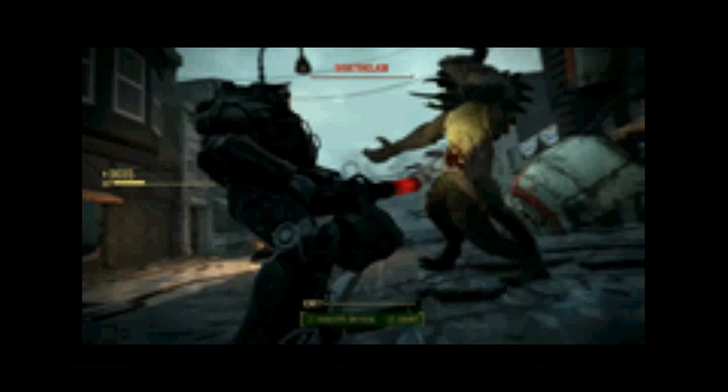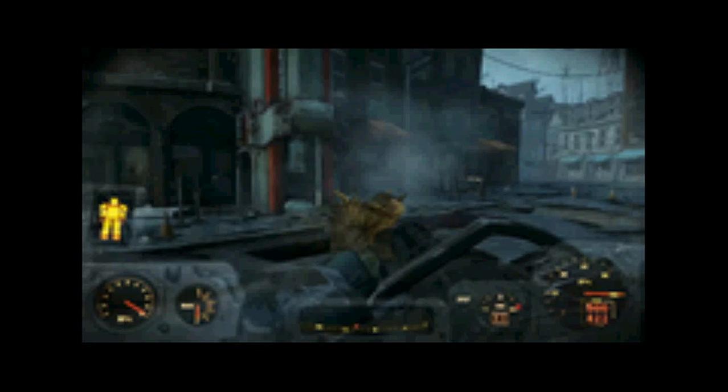Another picture here. The Deathclaws look like they are pretty much the same — still terrifying, a lot more realistic looking. And of course, they have the ability to climb out of the ground in certain places like manholes and sewer drains, and possibly holes out in the Wasteland.